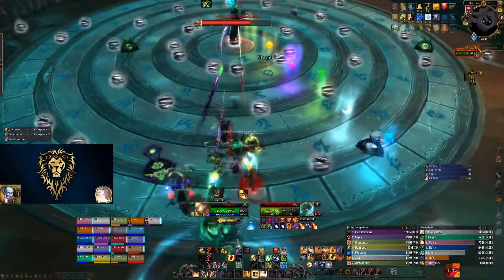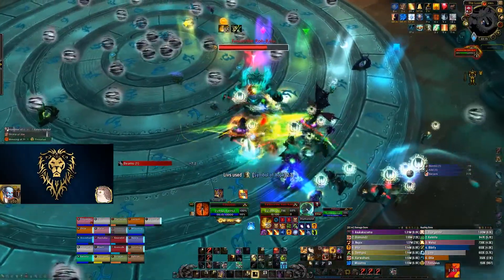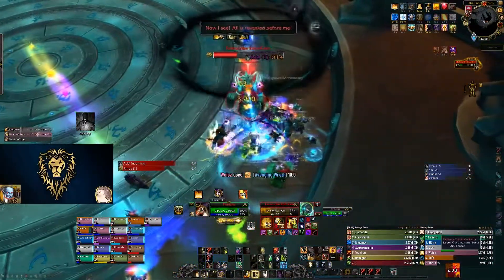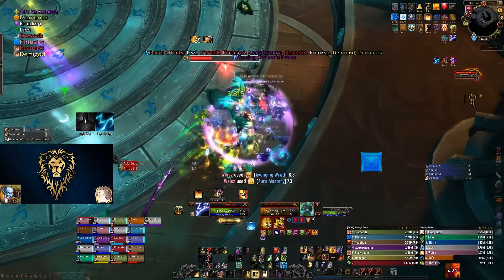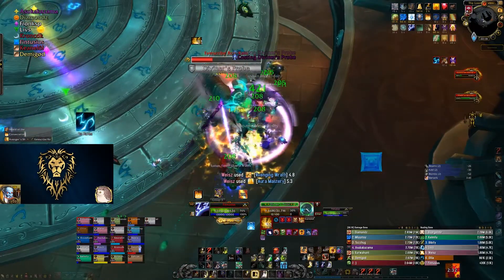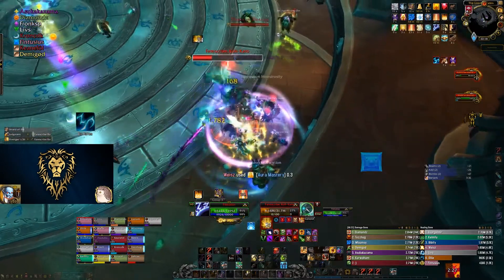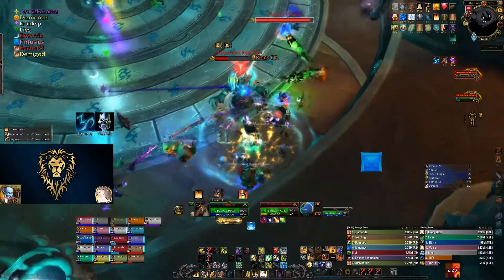Once all circles are properly aligned, Phase 1 will resume and last until Rokalo reaches 40%, when he will start Phase 2 once again. After doing Phase 2 a second time, Phase 3 will commence. Phase 3 is a combination of Phase 1 and Phase 2: the boss will attack the raid as normal and use all his Phase 1 abilities, but he will also frequently activate the Loom of Fate rings. This time, however, you will only have 30 seconds to rotate them into correct positions before the raid is wiped.